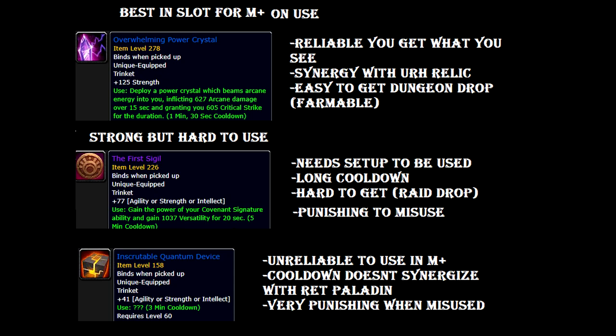In the next category I have two trinkets labeled Strong but Hard to Use. These two trinkets are very similar — they are powerful but have a lot of downsides. The first one is the First Sigil. This trinket gives you strength and when you use it, a ton of versatility for 20 seconds, but it has a really long cooldown of 5 minutes. It needs setup to be used — you can't just use it whenever. If you use it on a small 2-pack, you don't get all its value. You want to use it on a big pack or on a tyrannical boss.